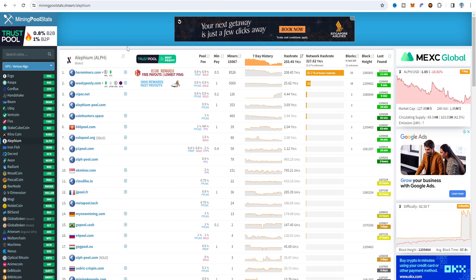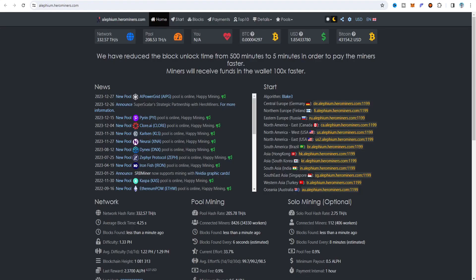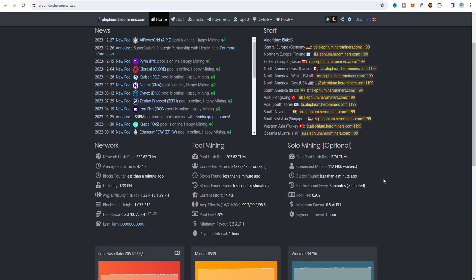I'm going to choose Hero Miners because it's the best preferred option for GPU mining, though you can also choose other options like woolypooly.net. If I click on Hero Miners, you can see many options available — Europe server, Germany server, Asia server, and Singapore server. In this video I'm going to choose the USA East server stratum address. The pool block time, minimum payout is about 0.5 Alephium, and the payment interval is about one hour.